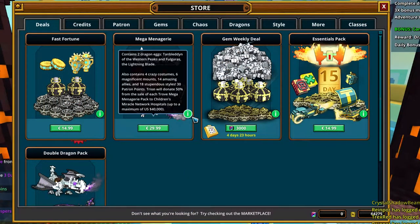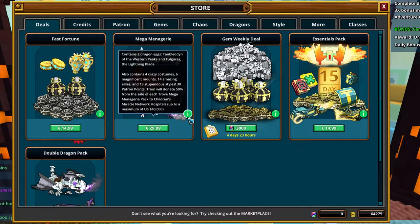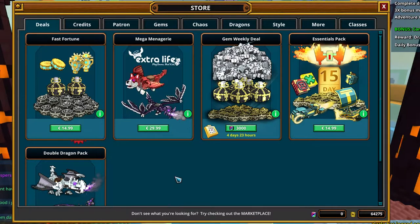You can also get them with a pack in the store — the Extra Life pack called Mega Military. With this pack you can get dragons, allies, and other stuff. It's also pretty awesome because you can donate money by buying this pack, so extra karma for you. For me it's a bit expensive at 29 euros, so most likely I'll craft the dragons.